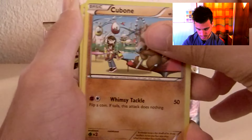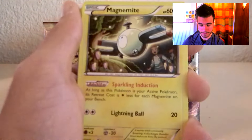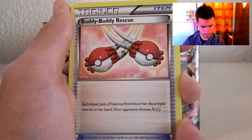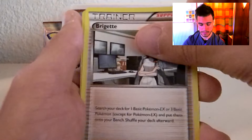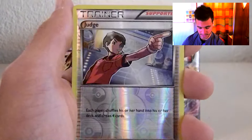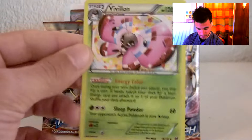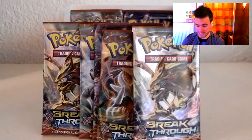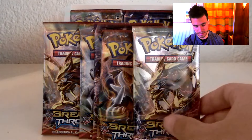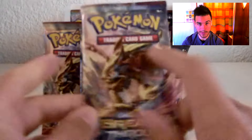We start off with a Cubone, an LGM, a Pansage, a Piplup, a Magnemite, and a Rescue Stantler. The reverse holo uncommon card is a Judge. And the rare is a Vivillon holo rare! I have quite good luck with holo rares in this booster box and that makes me so happy because I can sustain my Sunday giveaways.